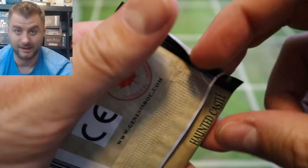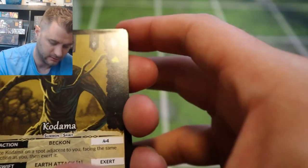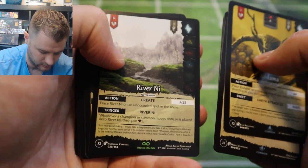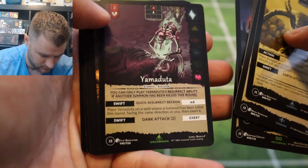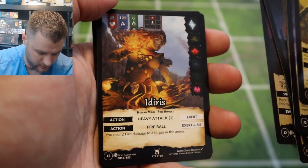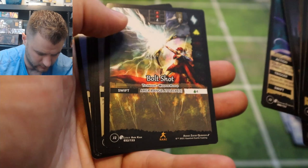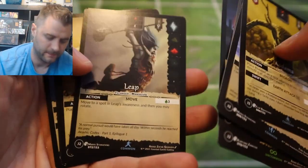It doesn't say on the box that there's a guaranteed foil card — I guess I'm just hoping that there is one. Kodama, Diabolic Roar, Quick Shot, Unhinge, Shut Down. Some intense artwork — skeletons. This is a new hero champion I don't think I've seen before. There's the rare card, and Bolt Shot. Well, no foils so far, but they still potentially can be in there.